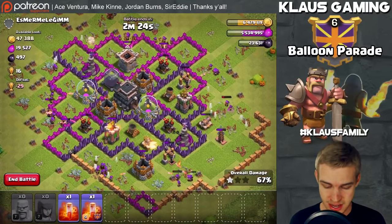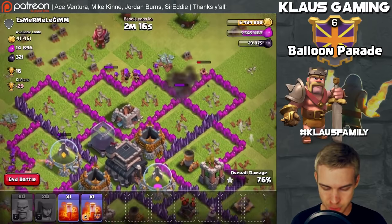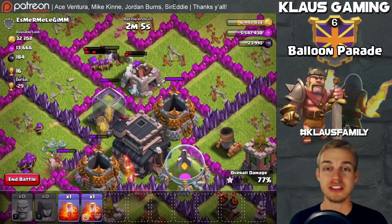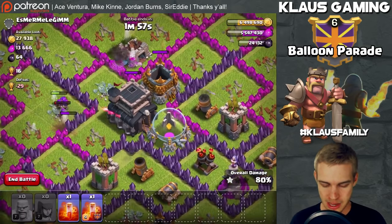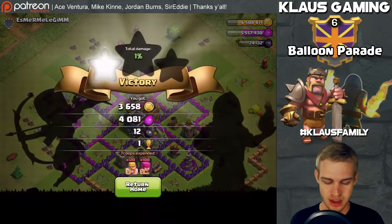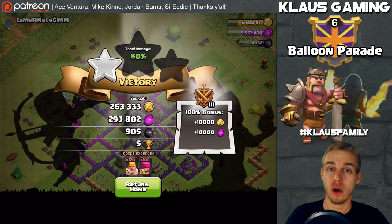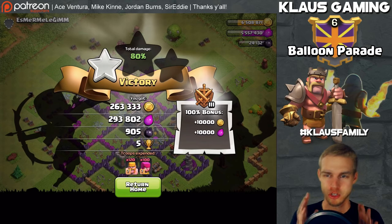We're getting most of this loot — we got the dark elixir out of that drill, and all the loot on the outside. This was a rushed Town Hall 9. It would be lovely to grab the dark elixir out of the storage. We got all the elixir out of that collector. Look at all these archers — oh wow, they survived mortar shots! We got all that dark elixir out of the storage. That was awesome.